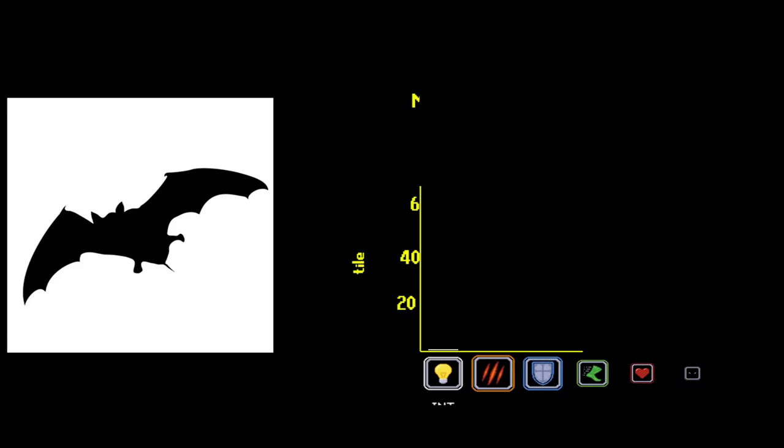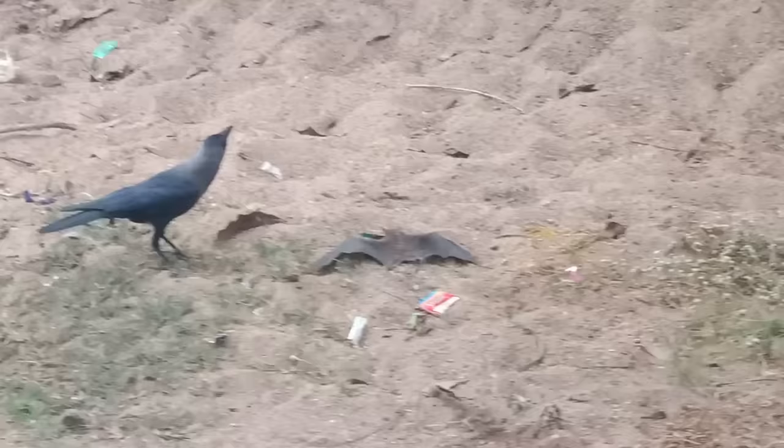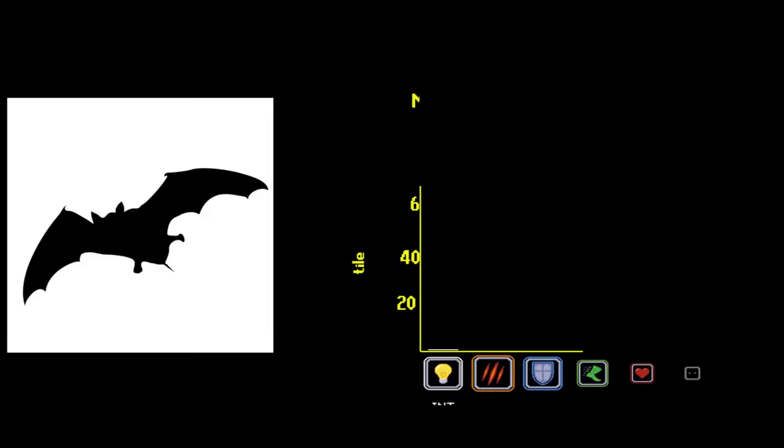This incredible mobility comes at a cost though, as we'll see with the Bat's other stats. Bats have some of the weakest defenses in the game. Their thin, membranous wings are far less resistant to tears and scratches than feathered wings, meaning even a single hit from a relatively weak attack or midair collision might mean game over for a Bat player.